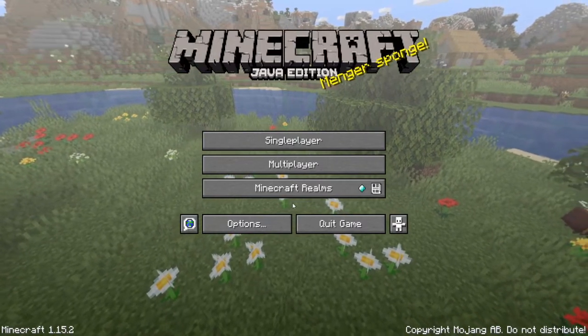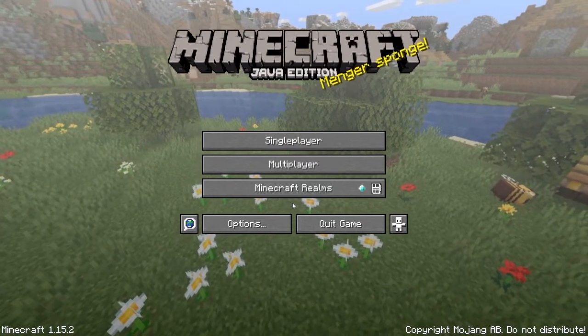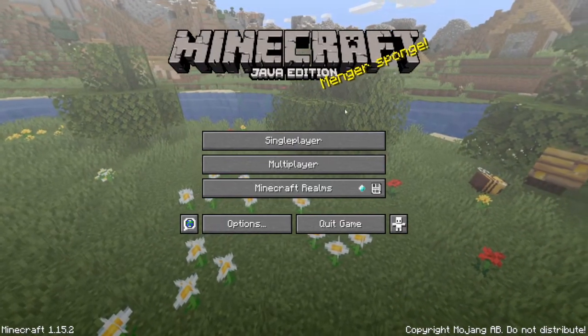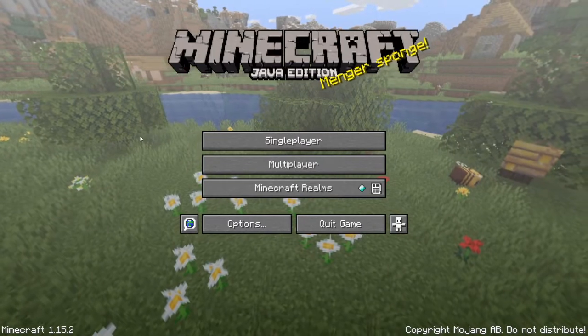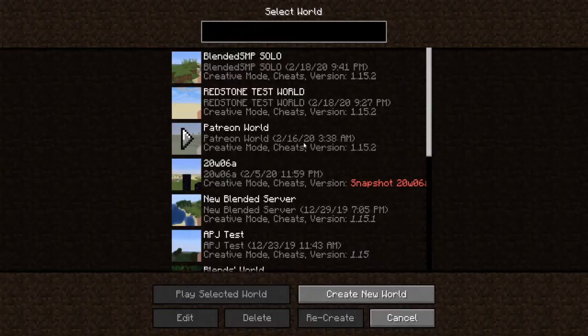So I'm going to do a series where I go into the basics and explain everything from the very simplest things. We're going to learn it together and make some complicated contraptions. If you want to follow along, I suggest you make your own world — just go into single player and hit Create New World.